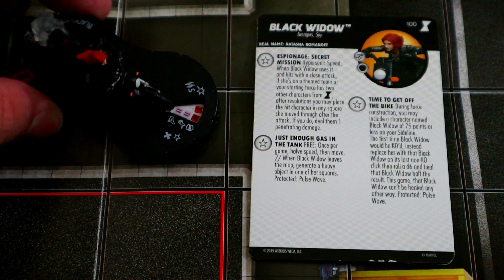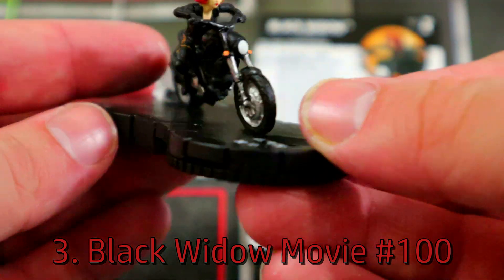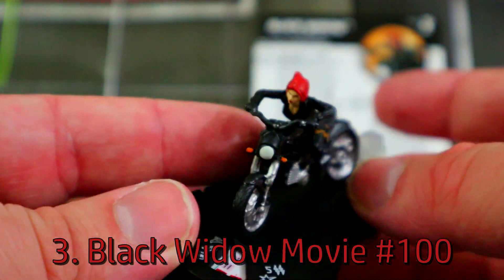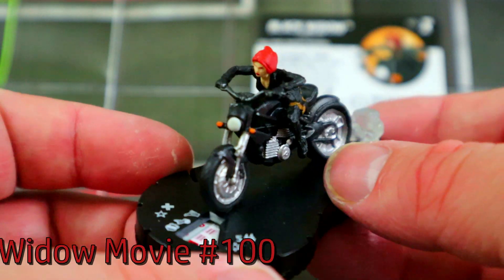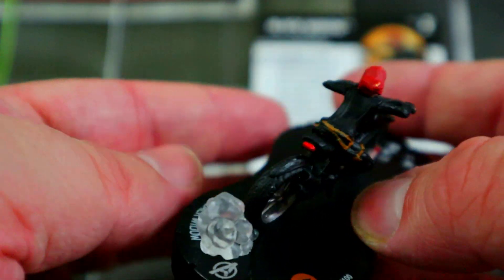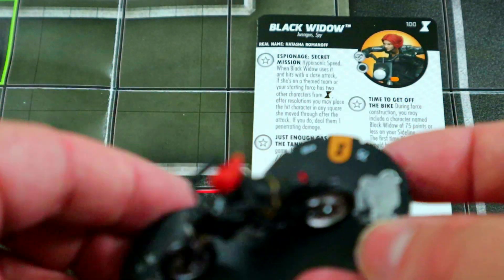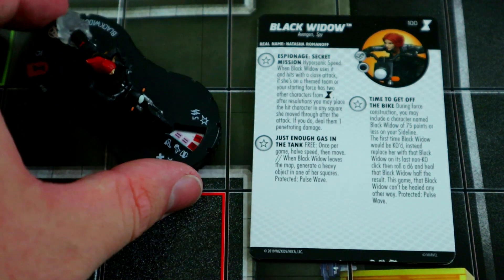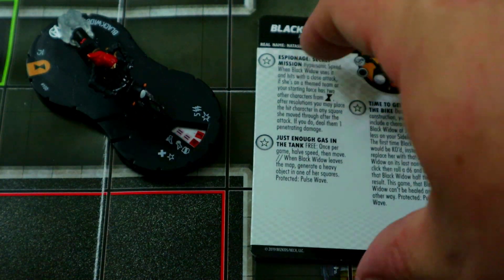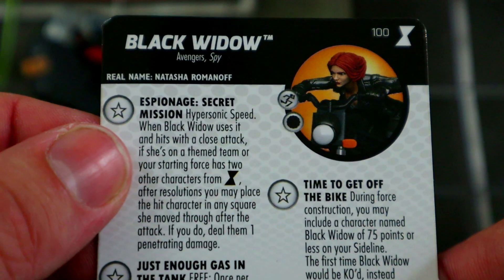Coming in at number three is Black Widow on the motorcycle — I love this sculpt. This was a kind of special limited edition figure for the Black Widow movie set, sold in a box by itself for around 20 bucks. It's a really cool figure that does a lot of amazing things.